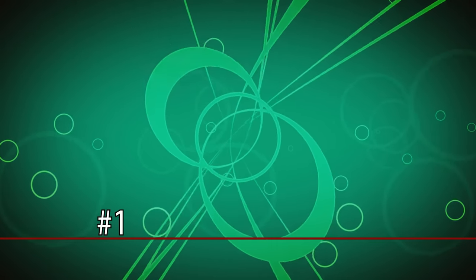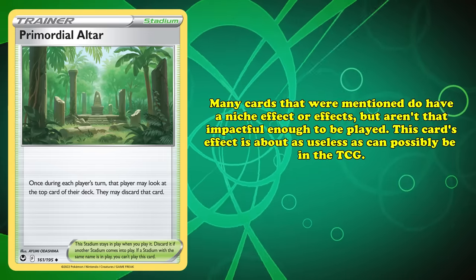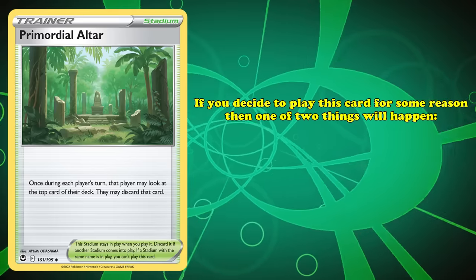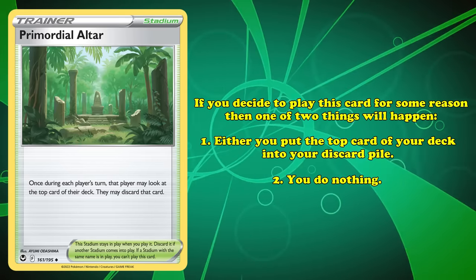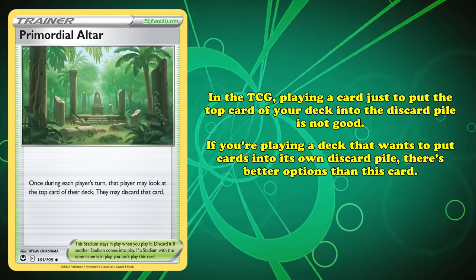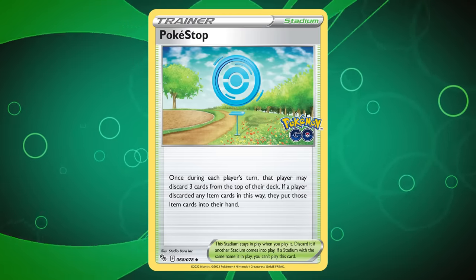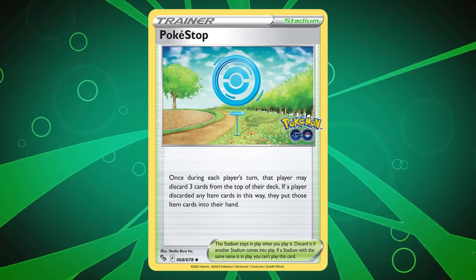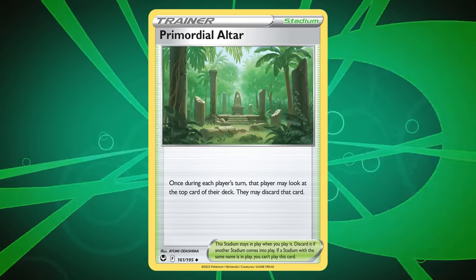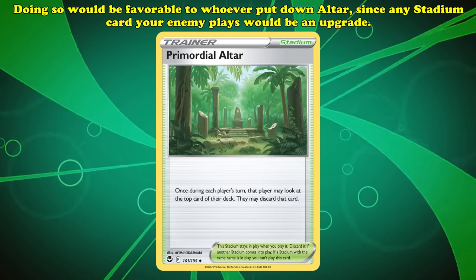Taking the dishonorable title as the worst Stadium card of all time, we have Primordial Altar. This Stadium has the effect of looking at the top card of your deck and letting you choose to put it into your discard pile. Primordial Altar's effect is almost as close to useless as you can get in the Pokémon TCG — either you put the top card of your deck into the discard pile, or you do nothing. If you're playing a deck that wants to discard cards, there are much better options, like Pokéstop, which discards the top three cards and lets you put any item cards found into your hand. The only upside Primordial Altar has is that it's so bad your opponent won't want to use their own Stadium to remove it, since any Stadium they play would be an upgrade.